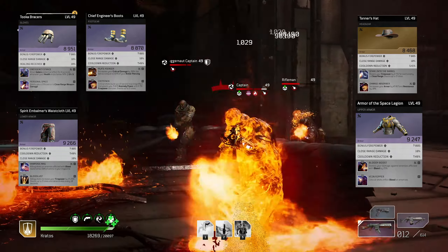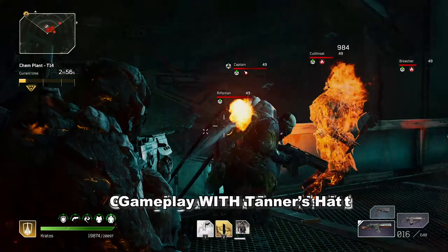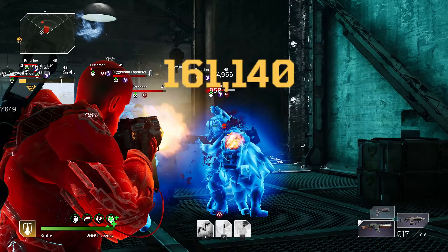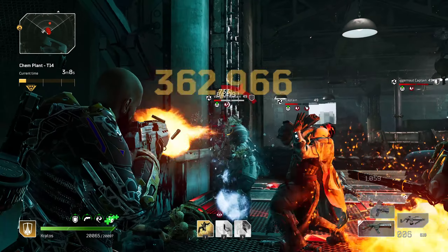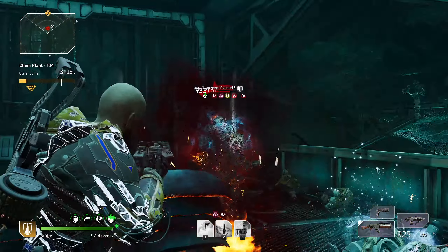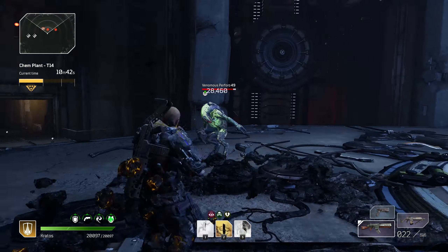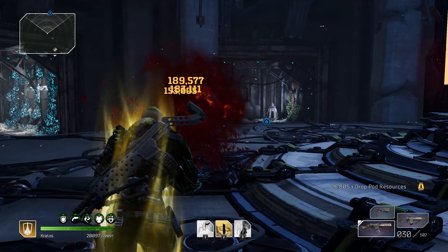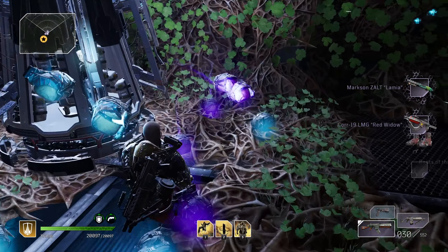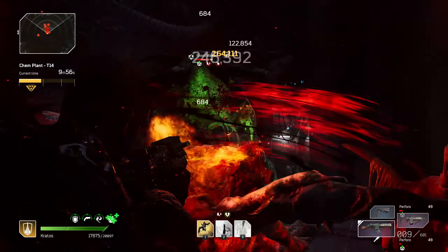Let's have a closer look at a major upgrade you can do to the build by only adding one item: the legendary helmet Tanner's Hat, that will give you a huge firepower boost when facing enemies in close range. You can see in the background the difference before I used the Tanner's Hat — the damage is still high and you can still deal with enemies — but you can just replace the Perseverance mod and add the legendary armor piece to your build, and the DPS increase and time you will need to complete expeditions will skyrocket. With only this upgrade I managed to do the Chem Plant challenge tier 14 in goal timer with only one try, whereas before, after multiple tries trying to maximize the time, the best I could get was around 11 minutes and 20 seconds.